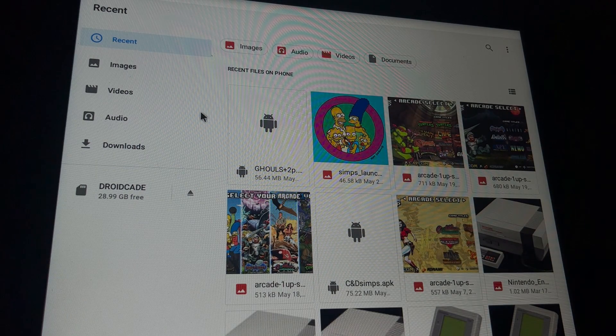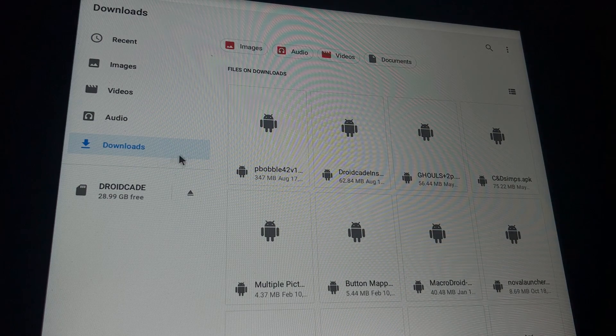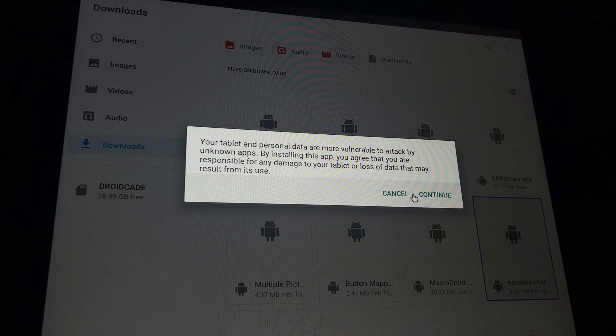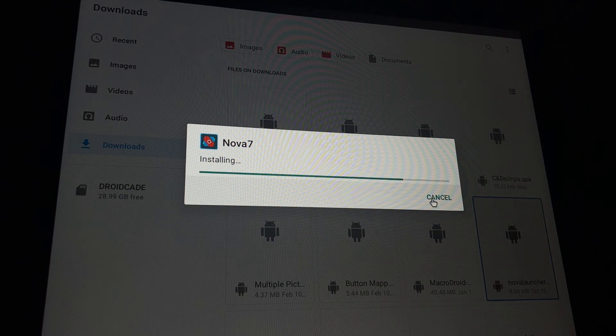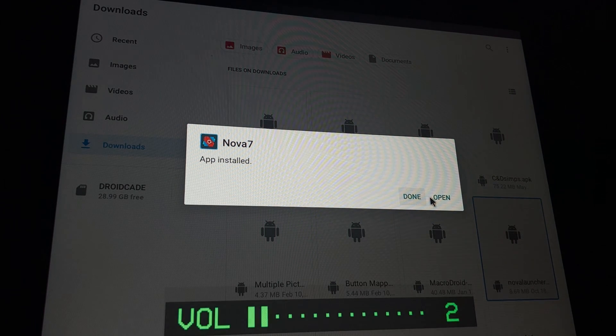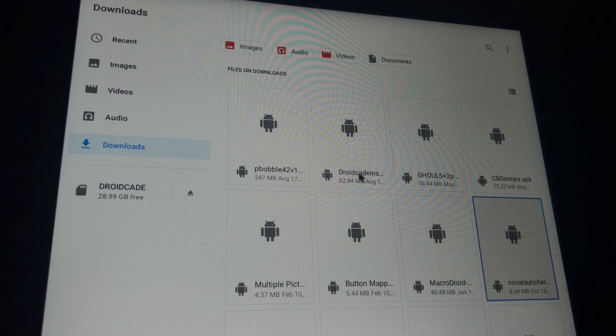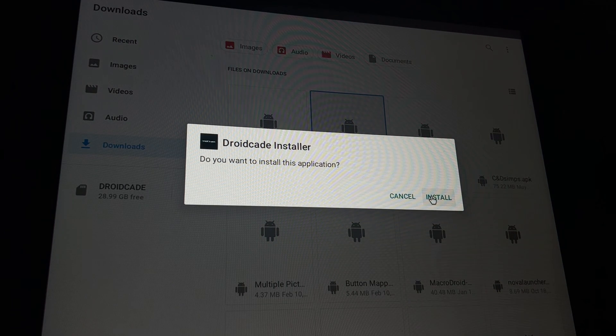I'm on a brand new unit. I'll go to Apps and Notifications, see all apps, click on App Info — 9 installed — and go to Files. The great thing about YouTube is you can play it at half speed or even slower. I need to go to Downloads. I have it right here. I need to go ahead and install Nova Launcher, so I'll double-click on that, click Continue, then Install.